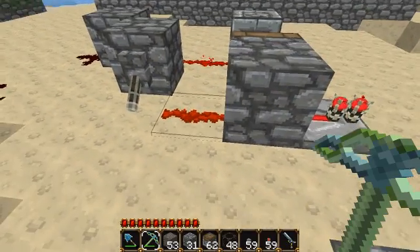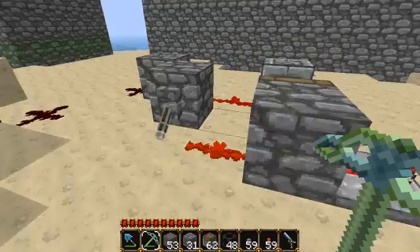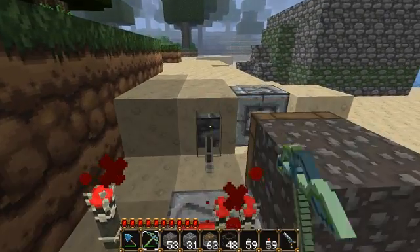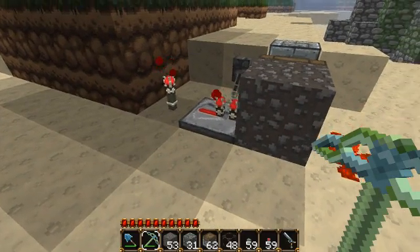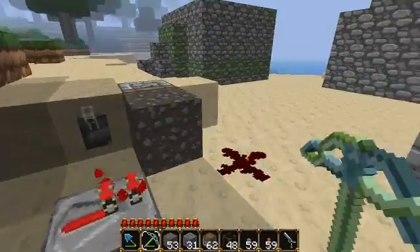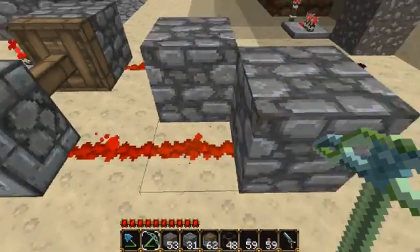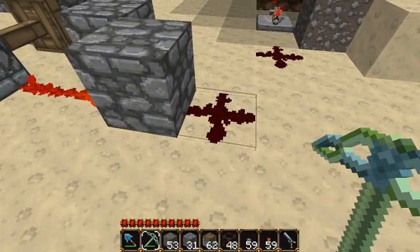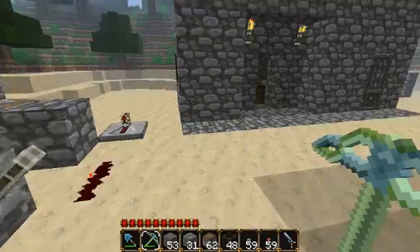So if we were to power this, we can see that this redstone is powering through this block to this repeater, and the other way around is also true — this redstone repeater is powering through the block to the redstone on the other side. However, what we cannot do is power using redstone through a block to another bit of redstone, and that's really great because it would make a lot of circuits very complicated if we could.